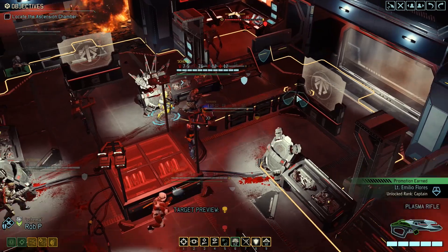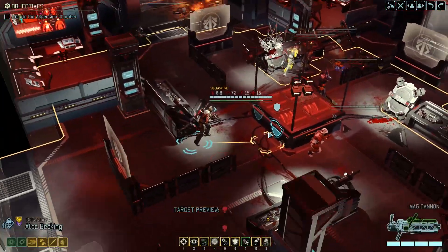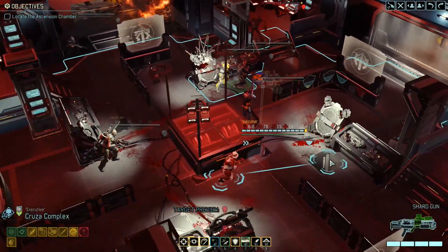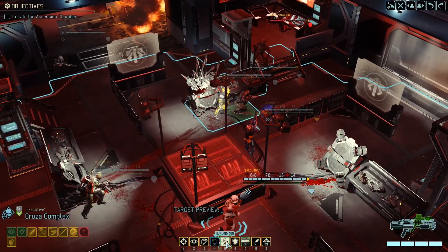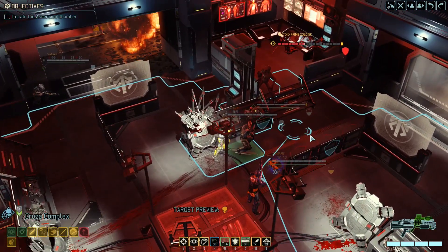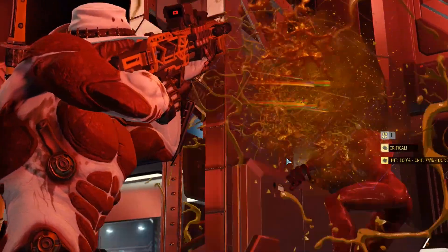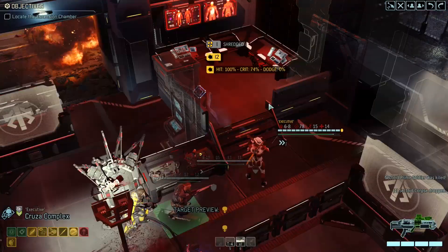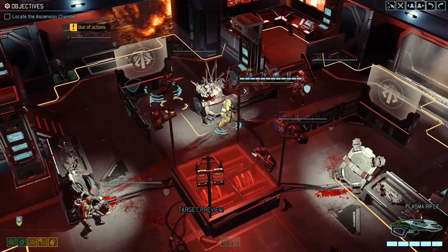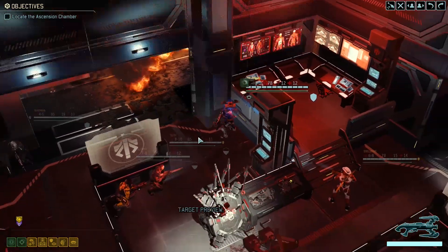Now we can finish off the Prime — he didn't even attack anyone. This should be pretty easy. Probably best if we use Running Gun here. I didn't even need it, but it doesn't matter — he's dead. Target neutralized. Alright, let's move on then. Emilio is still concealed so he can scout forward. I'm glad we got rid of the Prime — even if it's not a very dangerous Prime, it's still a Prime.